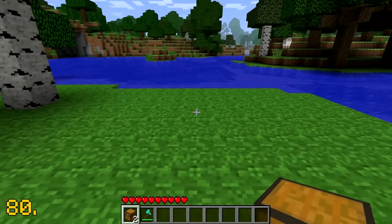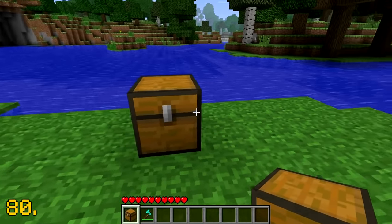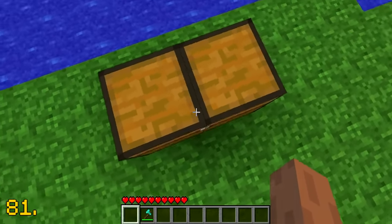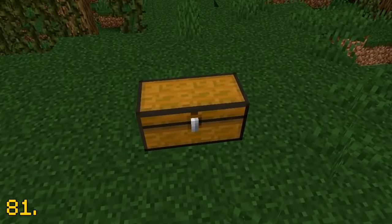When chests were first added into Minecraft, they were a full block. Did you also know that the old double chest had a black outline going down the middle? Double chests in Minecraft today do not have this black outline.